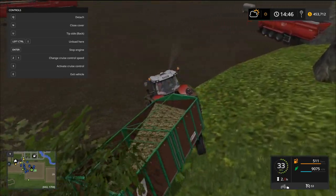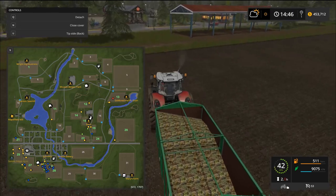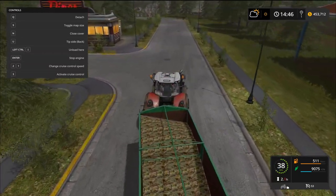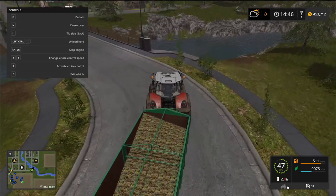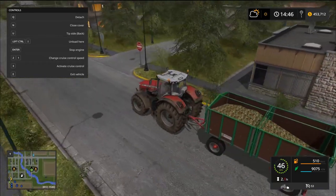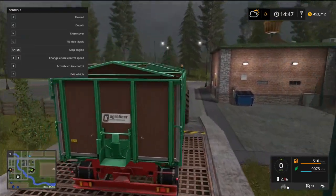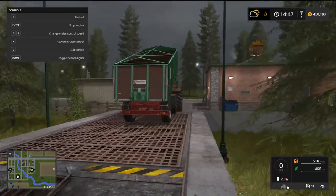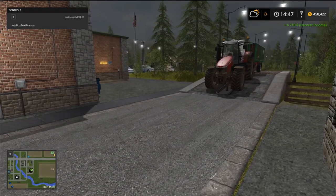I hate these wagons but okay, let's find a customer. I'm pretty sure down at the bakery they'll take grapes — if they buy wheat, they'll buy grapes. Let's go drop off some grapes. What a neat mod — I thought it was really fantastic. I love all this extra variety you can get. Let's see if we can sell this stuff. Look at those grapes going in there — just wonderful! It works perfectly. We just got five grand for that little bit of grapes.